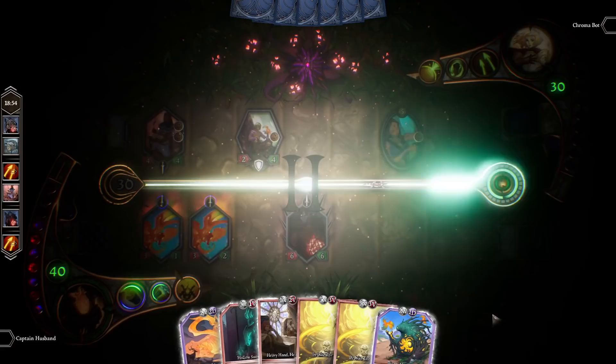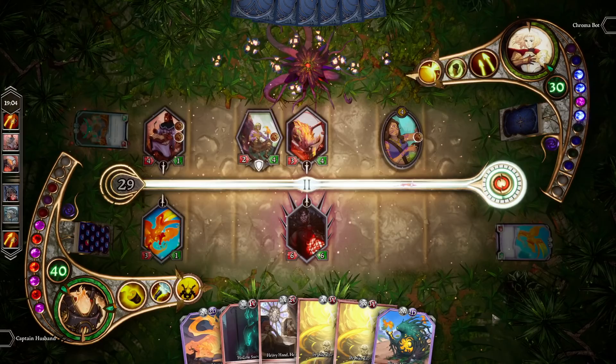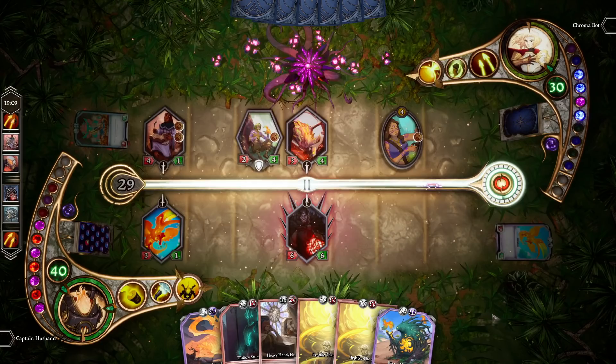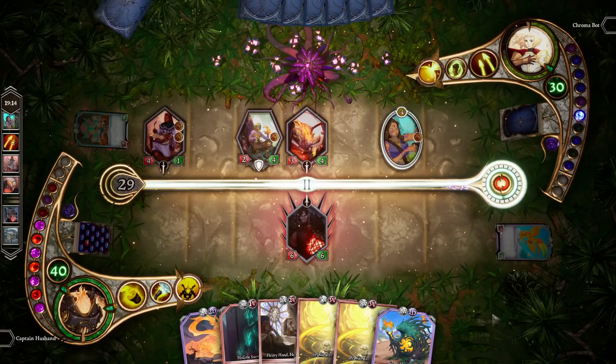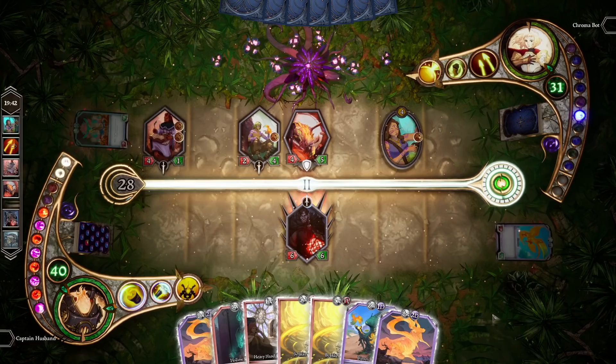Breaking the first barrier has two effects: first, the protection effect we just talked about, but secondly it also moves the act counter to zero. Because after the first barrier of either hero is broken, the game will move into act two at the end of the turn, no matter what the act counter currently is. So if I end my turn now, we are moving into act two. In act two, both players gain access to two additional neutral mana. The mana your hero usually has is colored mana — in our case, devotion and valor. The two additional mana you gain in act two are neutral mana only.